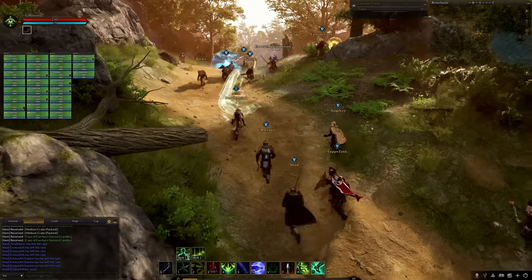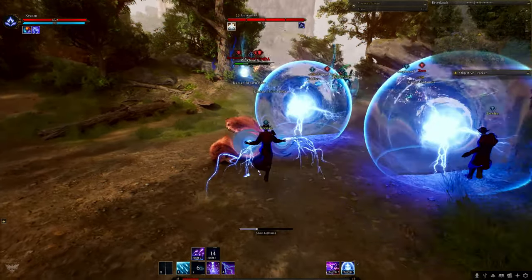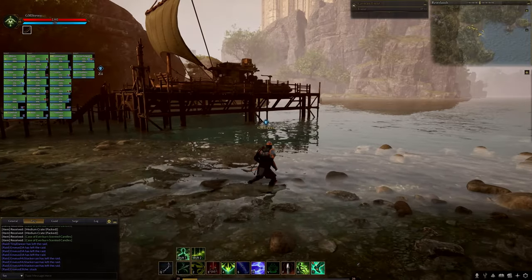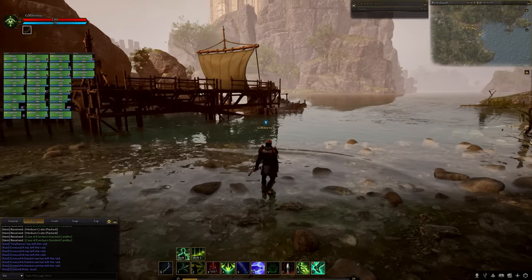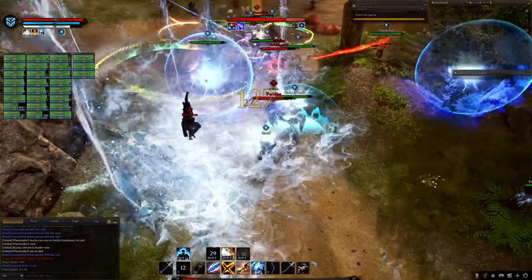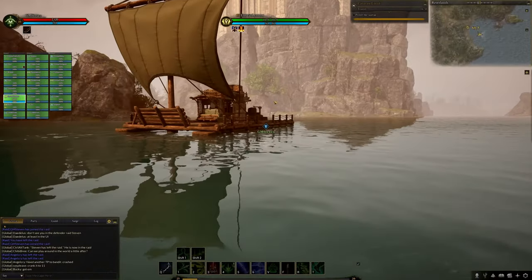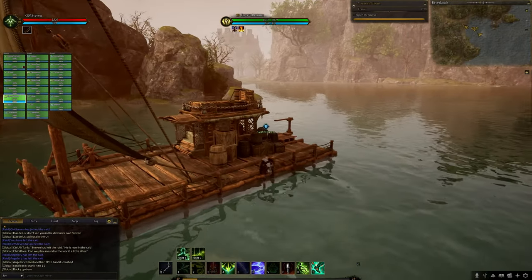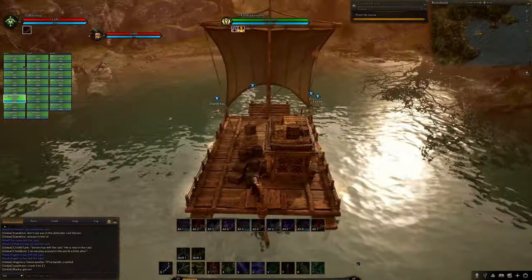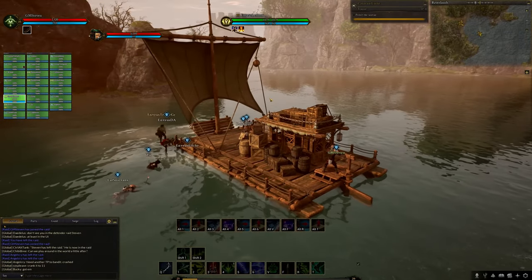If certain components are destroyed they can be replaced with new ones once the caravan is safe within a node. Caravan components will no longer drop on the floor though. So for example, if you destroy the chest holders the chests might fall out, or if you take out the wheels it could slow it down — take out all four wheels and your caravan is likely done.